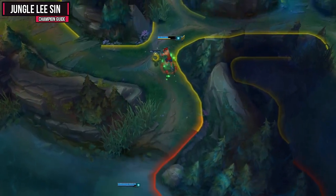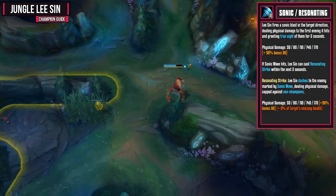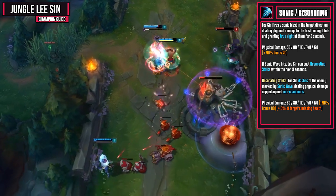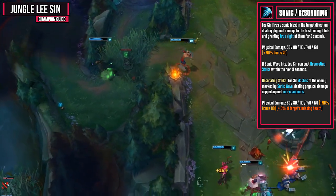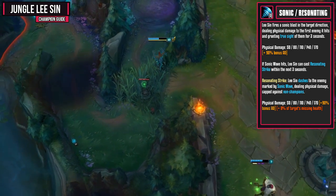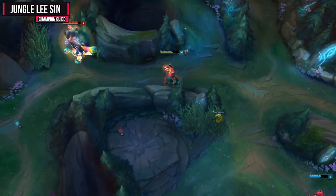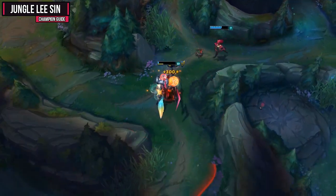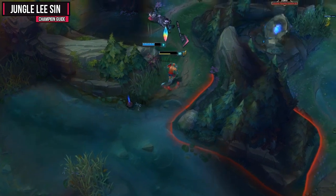Now let's move on to your Q ability, which is called both Sonic Wave and Resonating Strike. Lee Sin fires a sonic blast in the target direction, dealing physical damage to the first enemy it hits and granting true sight of them for three seconds. If Sonic Wave hits, Lee Sin can cast Resonating Strike within the next three seconds, dashing to the enemy and dealing physical damage — capped against non-champions — plus percentage of the target's missing health as extra damage, making it a great execute. This is your bread and butter ability and does the most damage. It can be hard to land, but you can fix this by using Dragon's Rage first so the enemy travels in a straight line. We want to max this ability first.